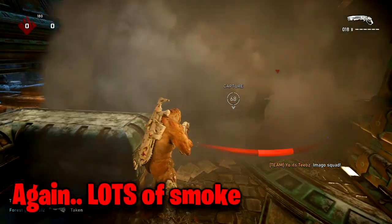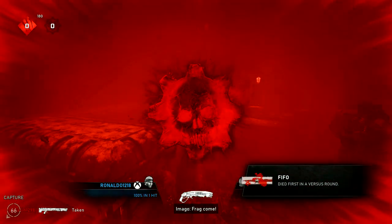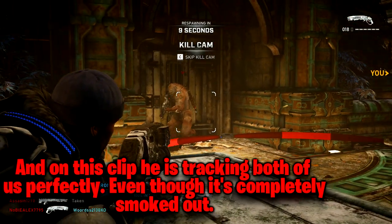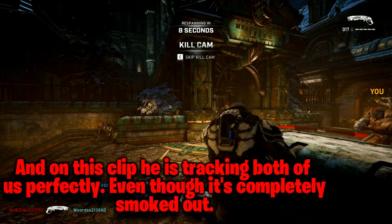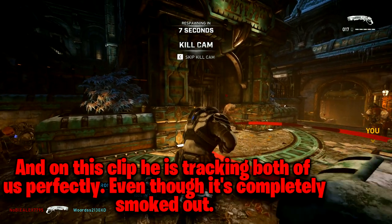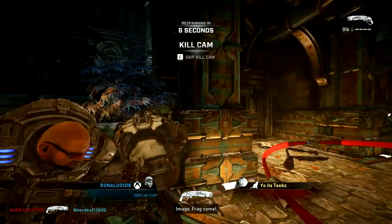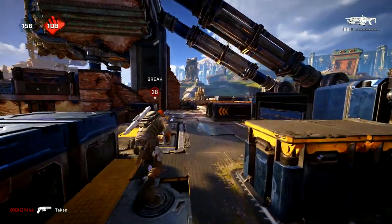I'm not sure if it's just a kill cam that doesn't show smoke, but that's why I posted the first clip — so you guys can see that I'm watching a kill cam and on that specific kill cam, there was smoke on his screen. But I'm watching all these other kill cams and I'm seeing so many where there's smoke everywhere and I can't see anything, and then on the enemy's screen who takes me down, there's no smoke at all.